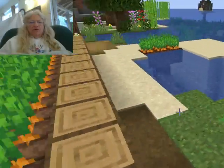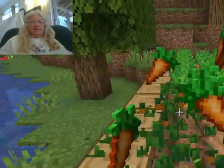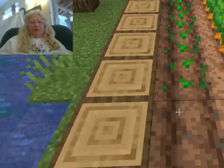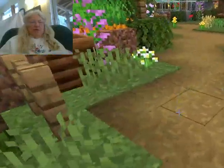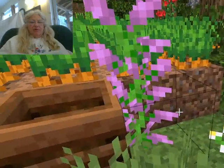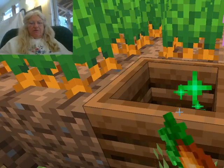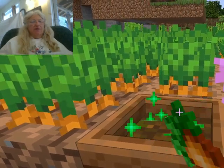What I like to do is harvest my carrots, which is nice food. And then we come over here to the composter, which is camouflaged between the grass and the plants. You don't have to stand on it — we just hold down the place button and there we got one piece. It's all gonna be great.